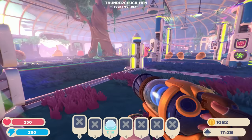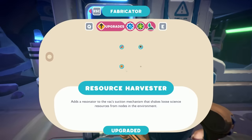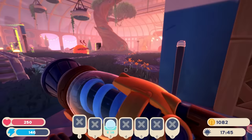Let's see if we can get the teleport for the new area. Portal tech — warp tech. I need 10 slime fossils and save reports, so we'll have to wait on that. We could probably pop the saber gordo but that's okay.